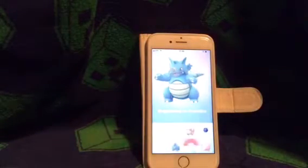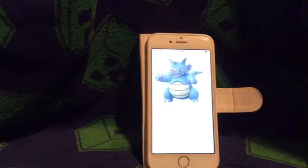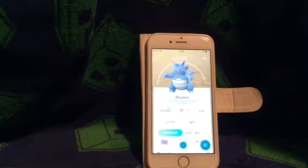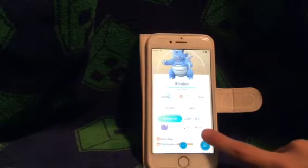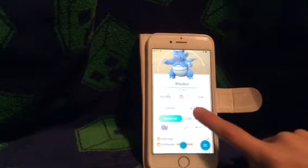So yeah, I got Rhydon — that's pretty cool. You can Mega Evolve it, I already knew that. I got the weird stone thing, but I haven't got 100 CP, I got 9.